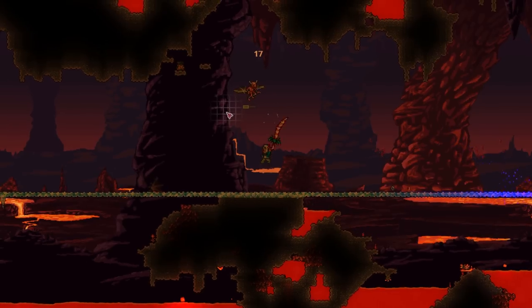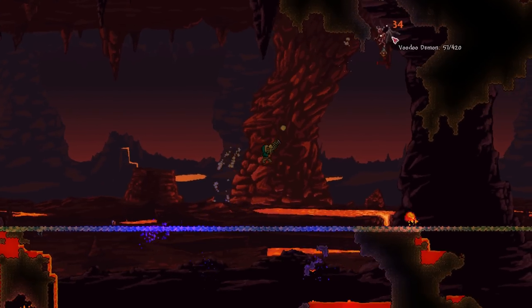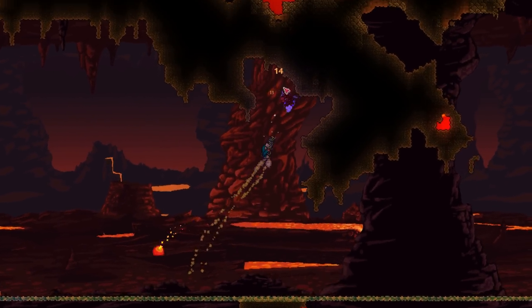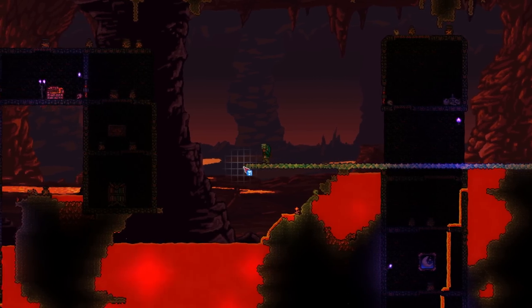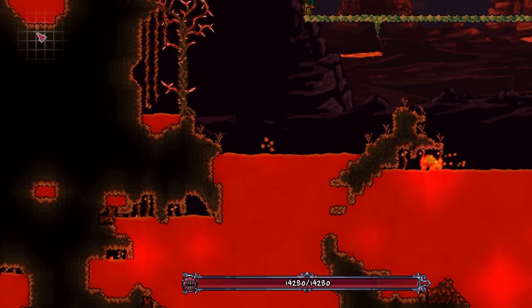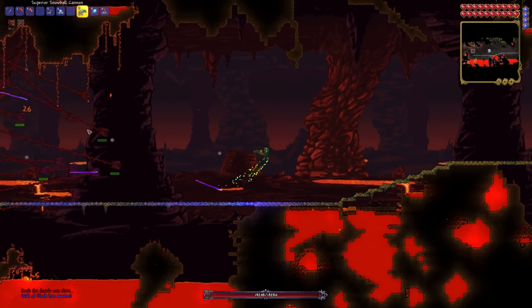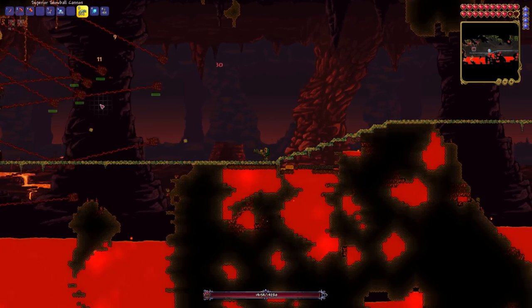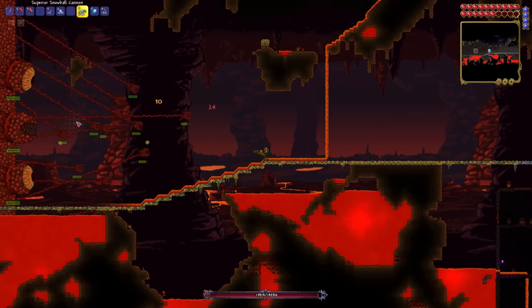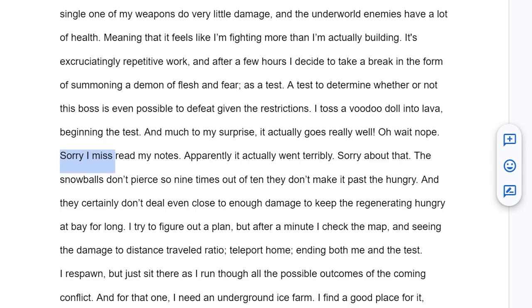Because every single one of my weapons does such little damage, the underworld enemies take forever to kill, meaning that it feels like I'm fighting more than I'm actually building. It's excruciatingly repetitive work, and after a few hours, I decide to take a break in the form of summoning the wall of flesh as a test — to determine whether or not this is even possible given the restrictions. And much to my surprise... I misread my notes, apparently it actually went terribly. Sorry about that.